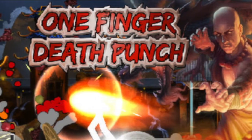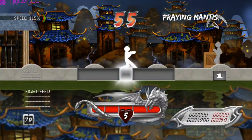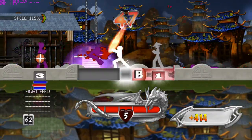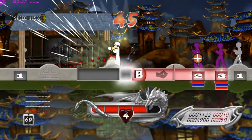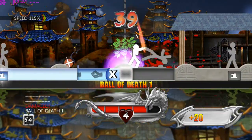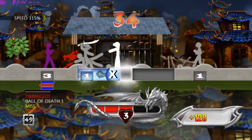One Finger Death Punch is not an Arkham combat game at all, but it used the idea of two button presses - like attack and countering - and went wild with it. This game is based on a 2D plane where you play as a stickman who uses kung fu power to attack enemies from the left or right. So what you have to worry about is pressing the right button - X or B appropriately.